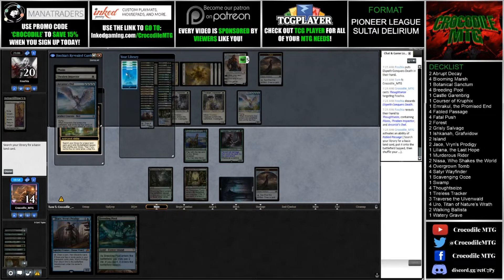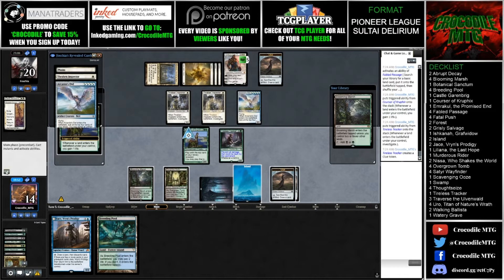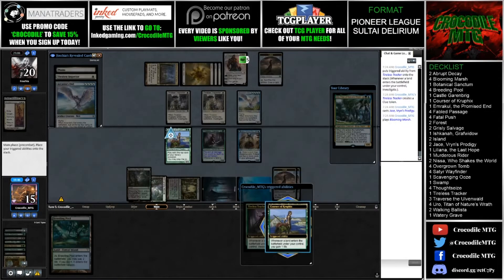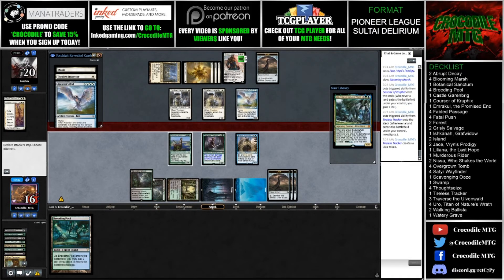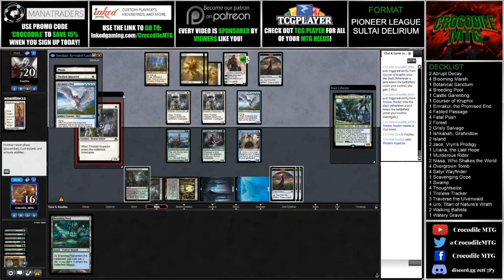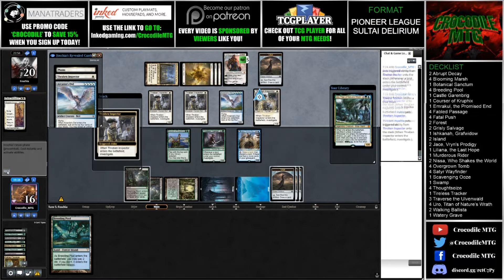I'm going to crack this Fabled Passage for an Island, get the Investigate trigger, and play out Jace here. I'll play the Blooming Marsh - gain a life, Investigate - and there's an Uro on top of our library, so that's actually very good. Next turn we can actually play Uro if we want, flip Jace, and then bring the Uro back.